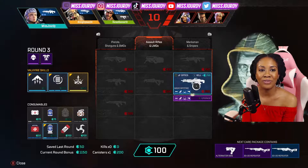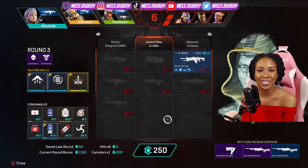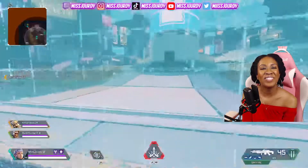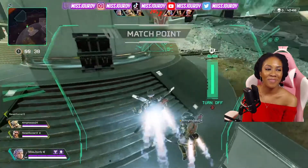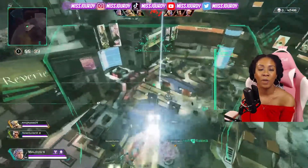Imagine having a Lifeline, Rampart, and a Bangalore or Bloodhound on one team - it's very scary. So that's a little quick tip I thought I'd share. Back over to weapons: the Spitfire, everyone uses it. It's really annoying, but you have to play to win. That's the name of the game. So the Spitfire is definitely very, very popular.